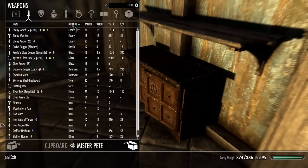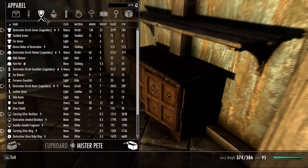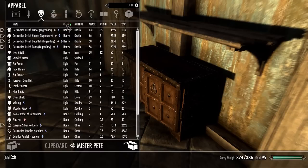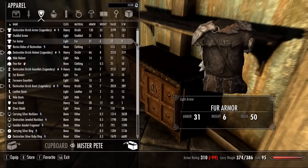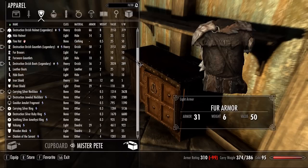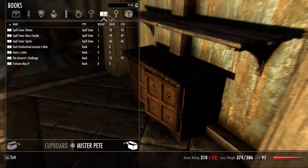Weapons are sorted by type and material. Armor is sorted by type, then weight class, and then by material. The extra columns for type, material, and armor weight class are optional. You can still sort by them by just clicking on the icon column.